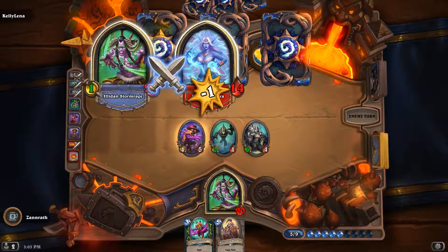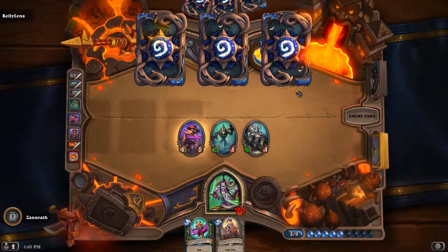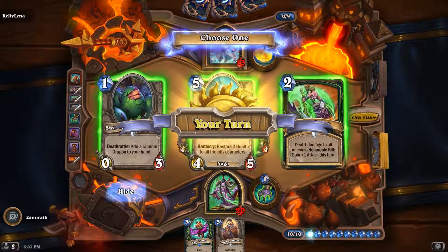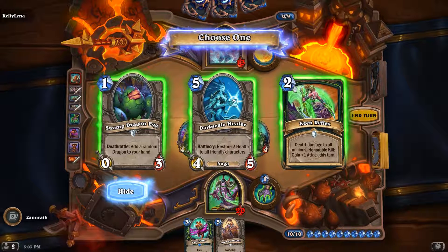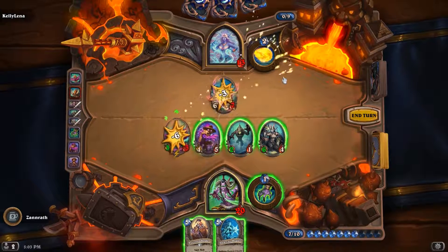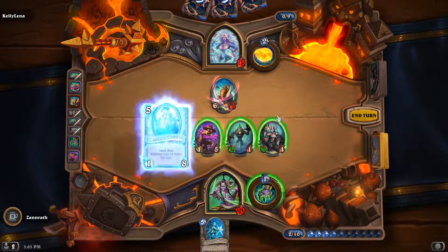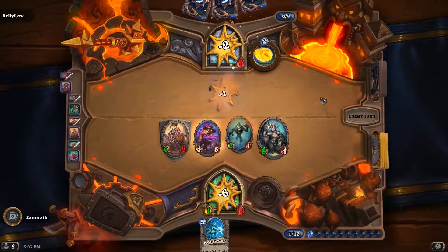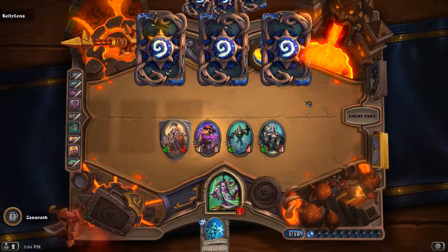That is my silence. Attack into 14 health — deal one to all minions, and honorable kills gain one attack this turn. That's kind of weird. Add a random dragon to your hand — kind of interesting. I think I might just do this, sacrifice, take that out. I'm okay with taking the six. But I missed lethal! Oh god. Why am I doing this to myself? It's okay — it's not BM, it's not missed lethal. It's gaining experience for Demon Hunter — that's what we always say here.